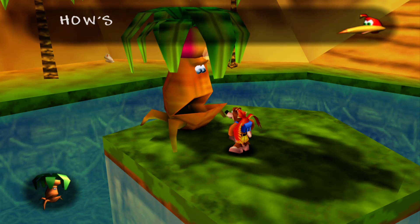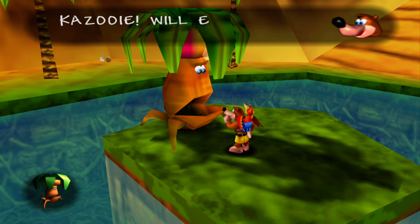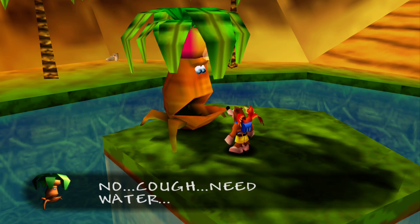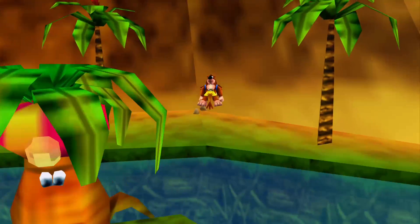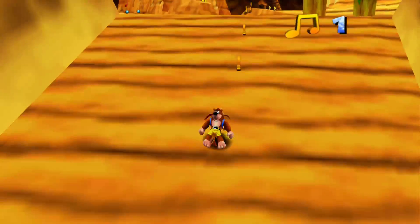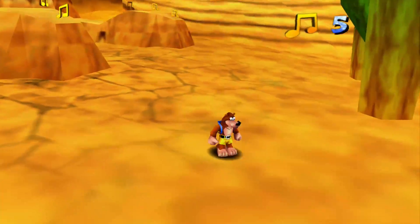Trunker wants rain - gasp - 'I'm shriveling up, how's your nuts bark breath?' Kazooie says eggs and feathers won't help, he needs water. So we should hydrate him. You get that joke Kazooie just made there. Anyway, this is Gobi's Valley.